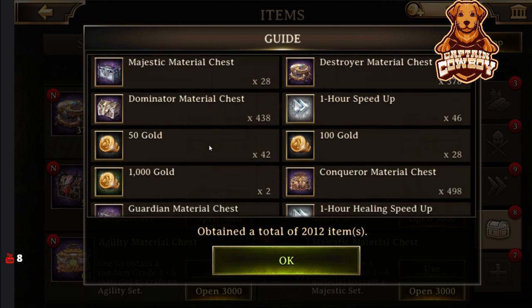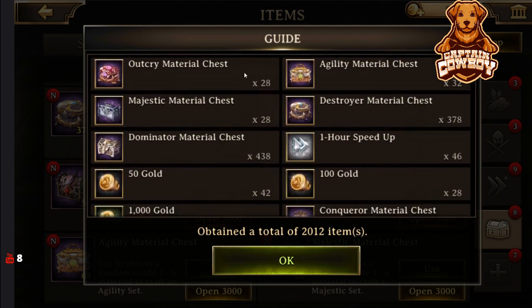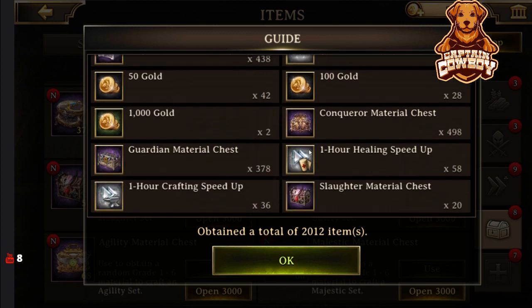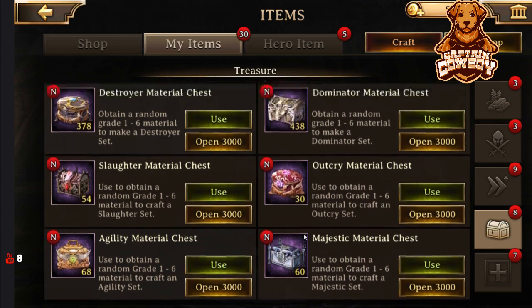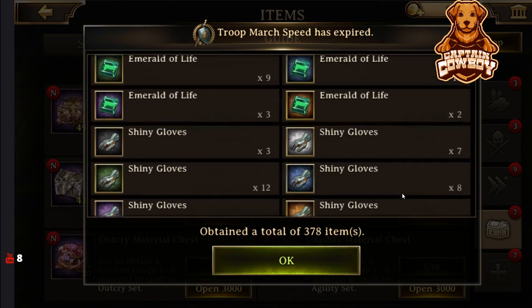Now we're sacrificing a little bit of our gold and silver in order to obtain level 40 material chests. So we're getting outcry, we're getting agility, we're getting the majestic, and there's the slaughter there. We're getting a small amount, but it's nonetheless for very minimal effort on our part. You can't utilize auto hunt as usual, but we're also getting a whole bunch of the level 30 chests, which is great to go ahead and max all this out. So we can go ahead and open it up, and we're getting a whole bunch of awesome materials.